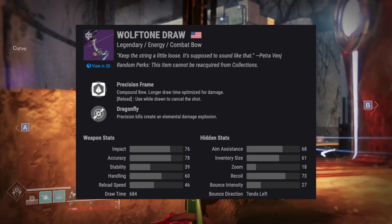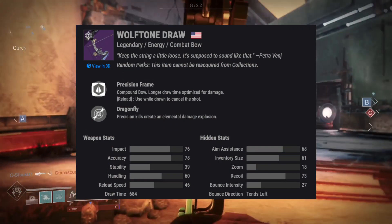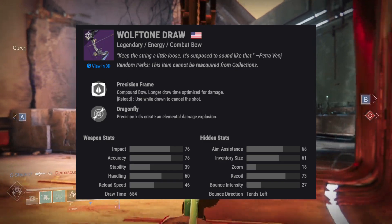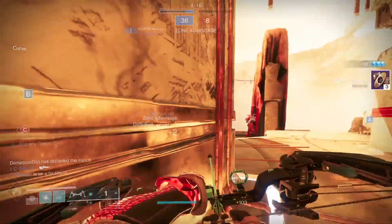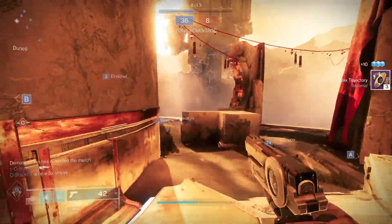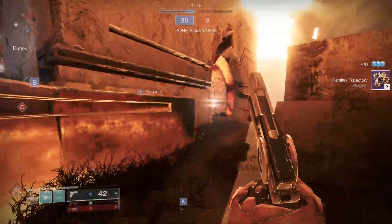Wolf Tone is an arc bow with high impact, accuracy, aim assist, a 684 draw time, and decent handling. Its stability is a little low, but that's okay. Looking for less draw time and damage perks makes this thing a killer.